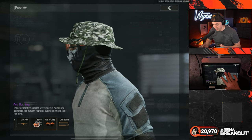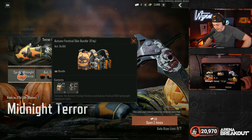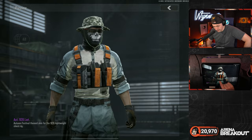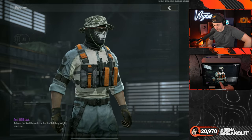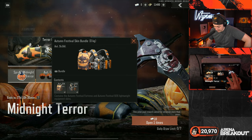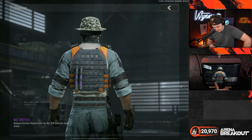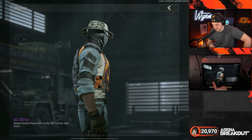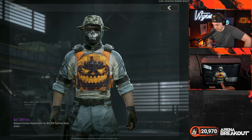That's not too crazy — I've seen people wear giant sunglasses like that in real life. We also have skins for rigs: the 926 lightweight, which is a bit of a basic rig, but we have a skin for it. And there's a skin for the SEK Fortress body armor — tier four — which is pretty cool.